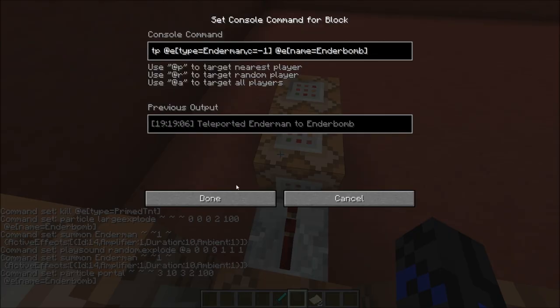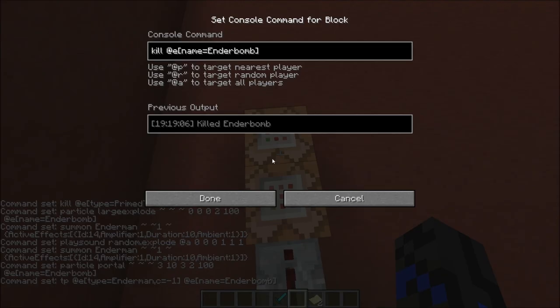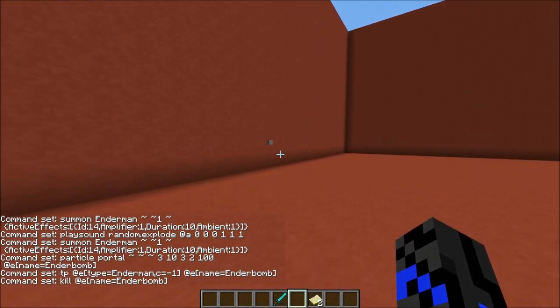Finally, we have the Enderman teleported to the Ender Bomb, and the Ender Bomb being killed. Let's move on.